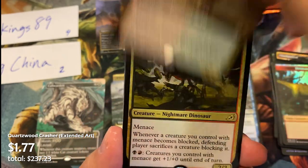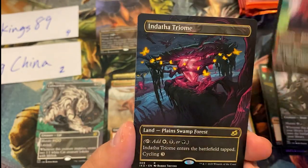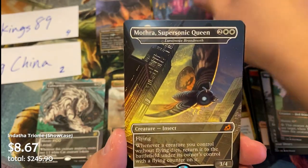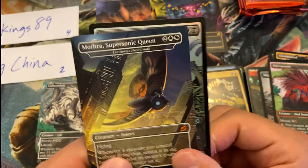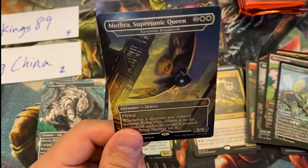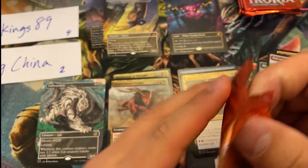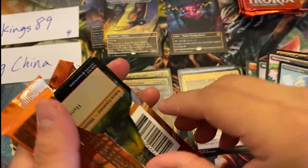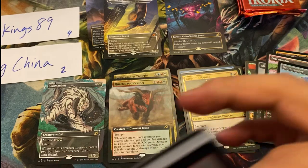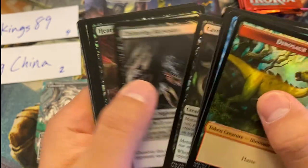Here we have a Souvenir Snatcher, Quartzwood Crasher extended art, foil Labyrinth Raptor, Migratory Greathorn, Porcuparrot, and a triumph — triumph number two! And another mythic Godzilla: Mothra, Supersonic Queen! What a great hit — back-to-back mythic Godzillas for JTSKings. It's your day, man. Are you secretly Mike Mythic? At this point I wouldn't be surprised. If this was Ghidorah I'd start calling you JTS Mythics.